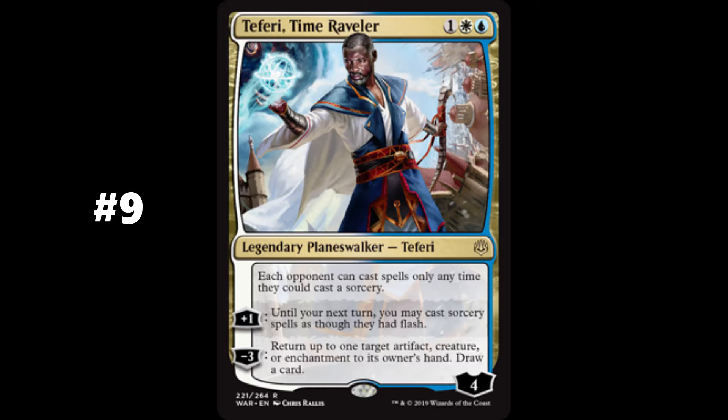Number 9 on this list is Teferi, Time Raveler. Overall, he is the 12th most played Planeswalker in the EDH format over the last 2 years. Teferi's static ability is a control player's dream, prohibiting each opponent to cast spells only any time they can cast a sorcery. He doesn't need to remove loyalty counters in order to provide this effect. He enters the battlefield with 4 loyalty counters. Teferi's controller can add 1 loyalty counter, which will allow that player to cast sorcery spells as though they have flash until their next turn. Teferi can bounce an artifact, creature, or enchantment from the battlefield by removing 3 loyalty counters. He offers Azorius players more options with respect to blink, control, and stacks themed deck archetypes. Teferi's power level can be oppressive, and this eventually led to his banning in standard.